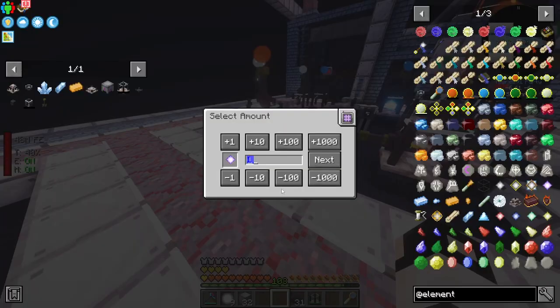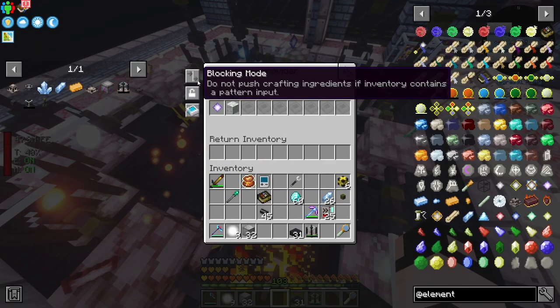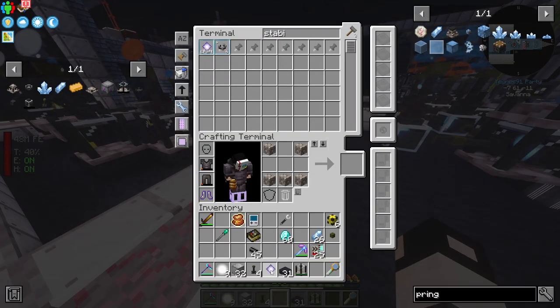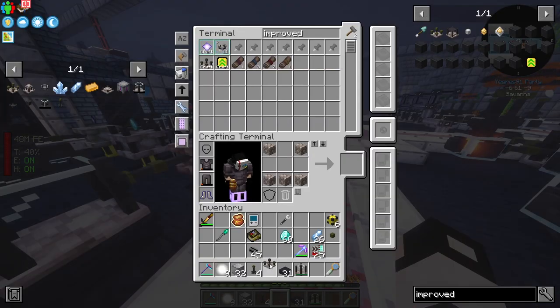We'll need about 20 pure crystals. Don't forget to change to blocking mode. It's working - we've got the first pure crystal! Let's start with the improved element extractor first.